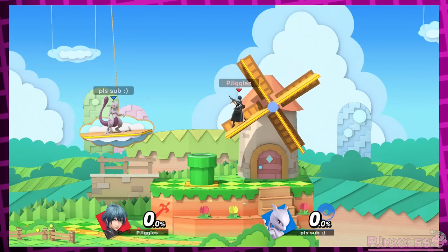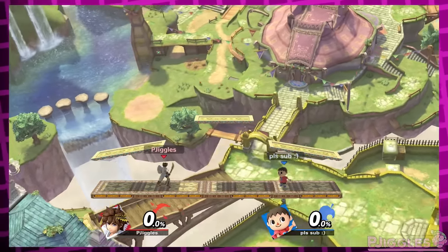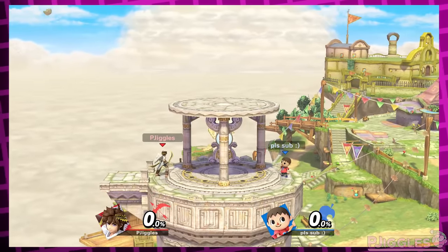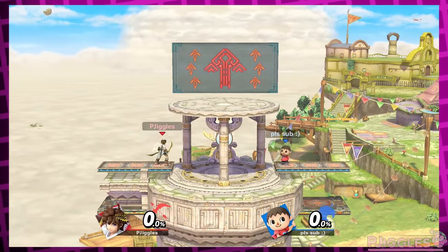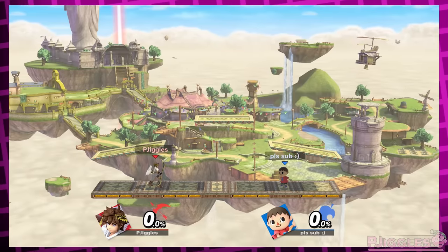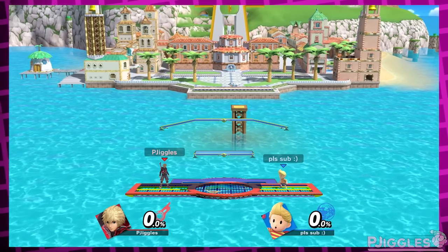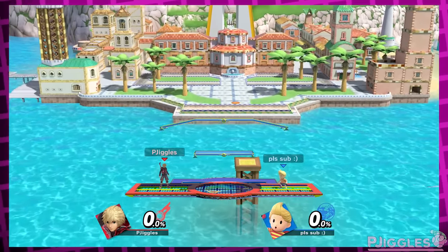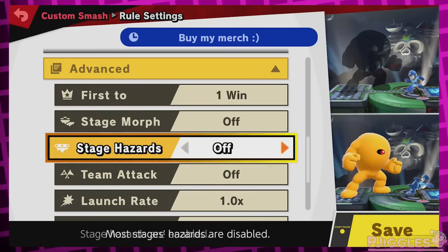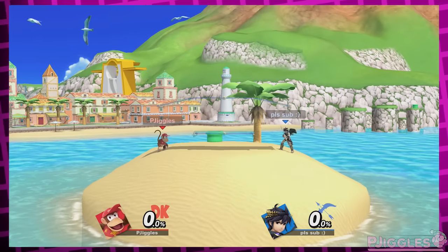And it's not just transitioning stages that have these issues. For example, Skyloft — a traveling stage where the stage eventually lands on a specific segment in the background, then goes to a different part. With stage hazards off, it's stationary and never lands, so it always looks the same. Delfino Plaza functions exactly the same as Skyloft, but with hazards turned off, absolutely nothing changes. That's so weird.